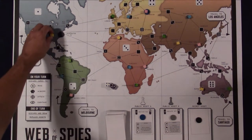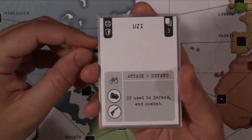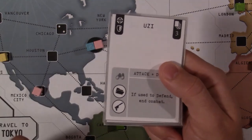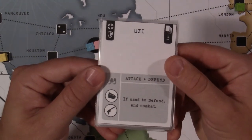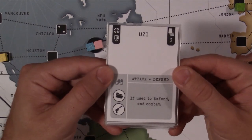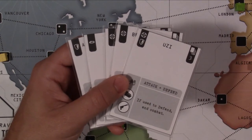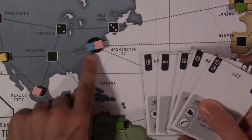Now let's talk about battles — how you eliminate opponents and win the game. The important parts of a card for battles are the symbols in the upper area: an attack symbol to attack, a defend symbol to defend, and three matching symbols used in a back-and-forth seesaw battle between attacker and defender. The attacker has the advantage — they're trying to make the defender lose a cube and drive toward the game-ending condition, while the defender is just trying to survive.